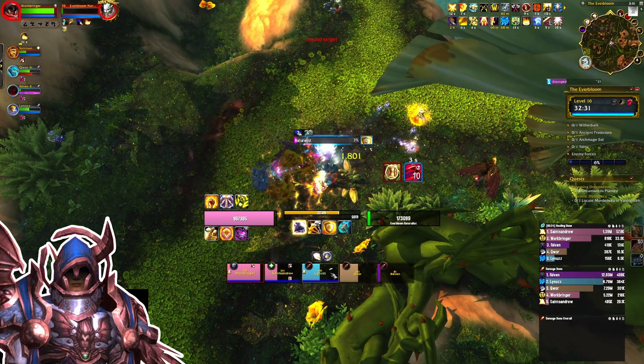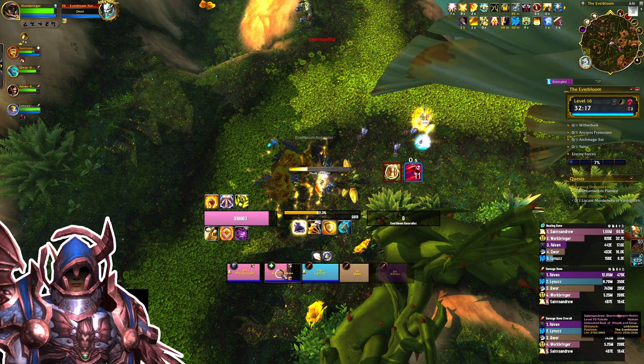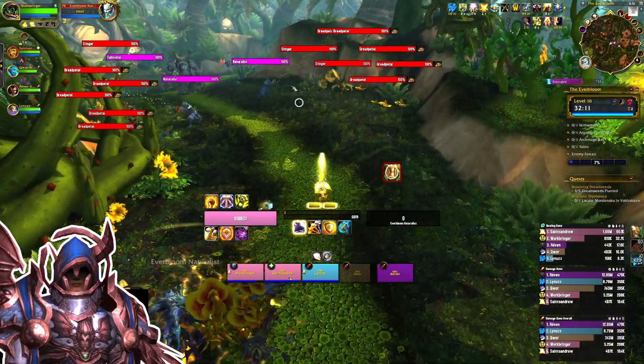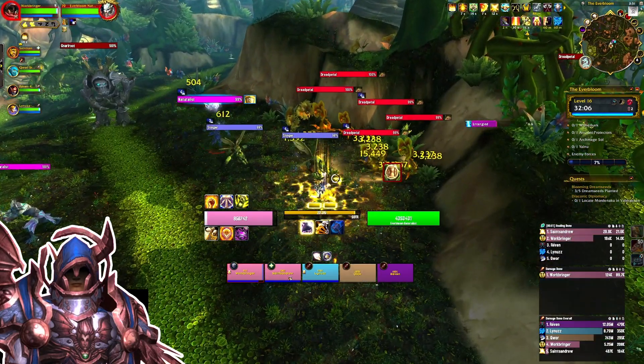I think I'm sac-ing the H-Pal. I tried to Lay on Hands him, but then realized they're a Paladin and they probably already bubbled or something. I should have Lay on Hands'd the DH. It's Bursting this week. I would normally pull these two packs together. I'm still working on the route, actually — I think we just pull one.